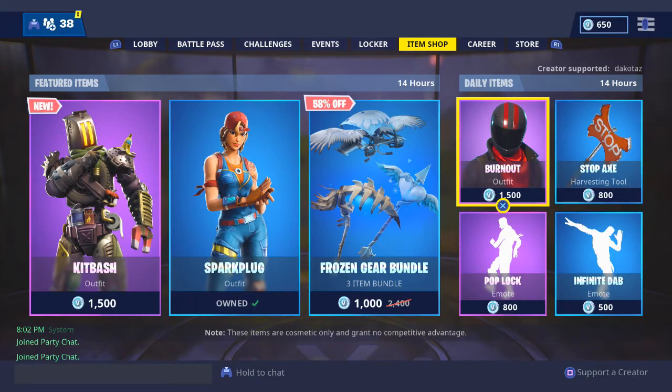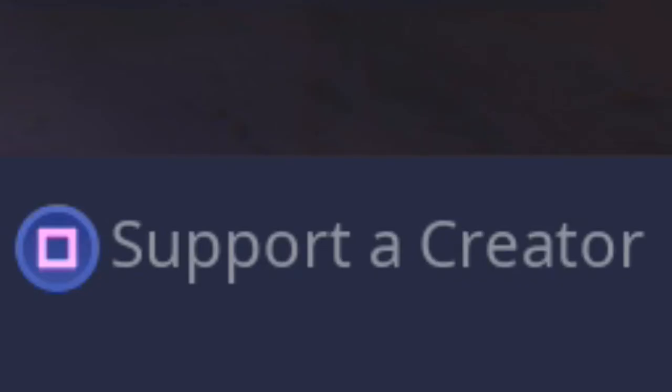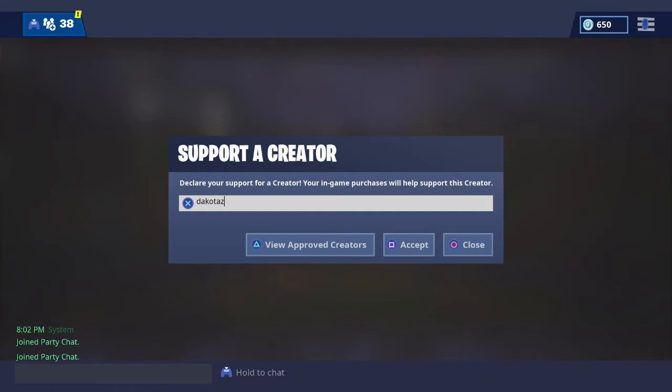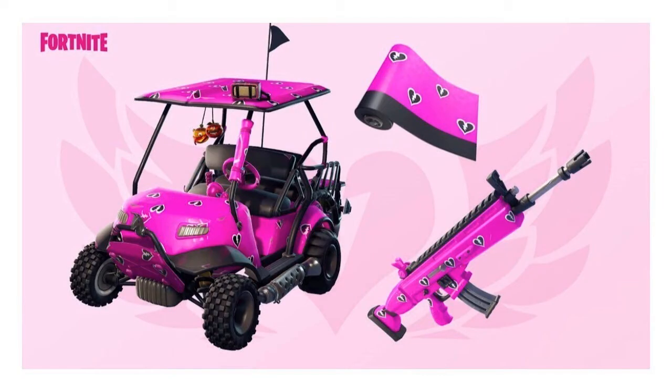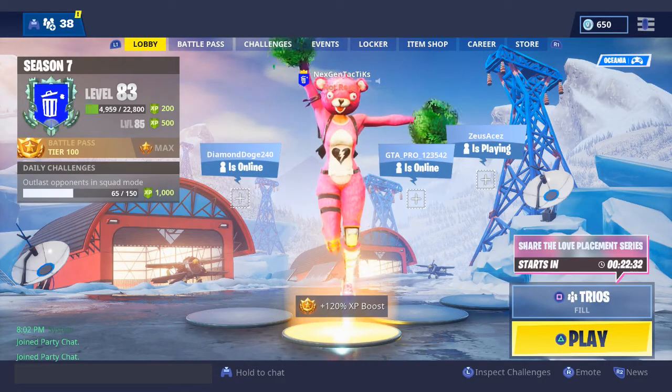How you might ask? It's fairly simple. All you have to do is open up your in-game store at the bottom right where it says 'support a creator.' Open that up and put in a creator's code, fairly easy to find on Google. Once it does get accepted, check the top right hand of your store and you're going to be able to unlock this skin starting February 12th on version 7.40.